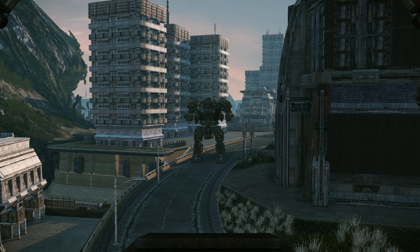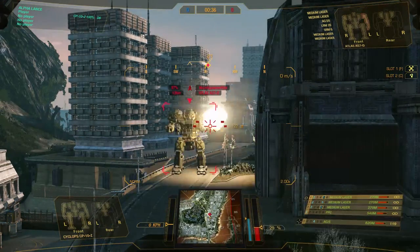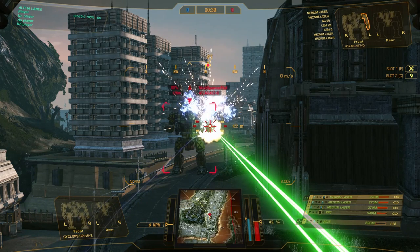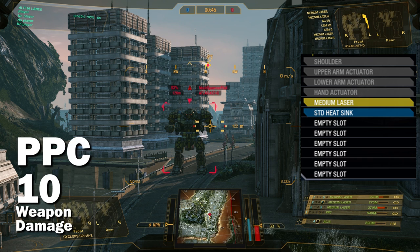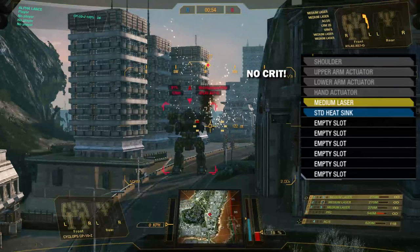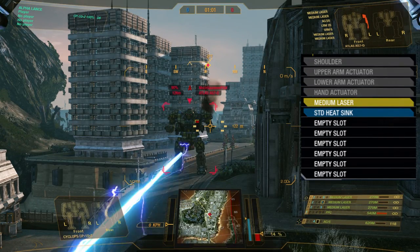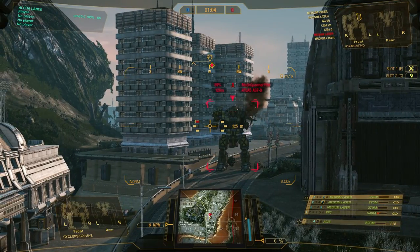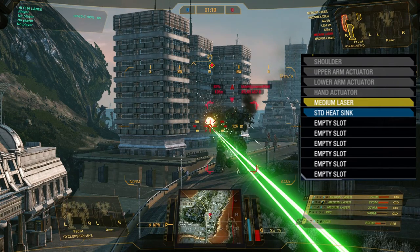Now I'll show some practical examples where we hit some battle mechs. I'm noting what I assume is happening inside the mech — I have no actual way to check, but it's illustrative. The first thing I'm trying to do is destroy the medium lasers in the arms. As you can see, the arm is padded by the shoulder, upper arm actuator, lower arm actuator, the hand, and the standard heatsink — so there's only about a 16% chance that I actually hit the medium laser after a critical hit.